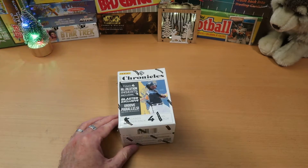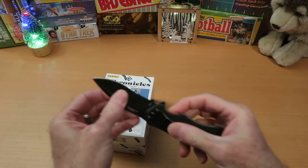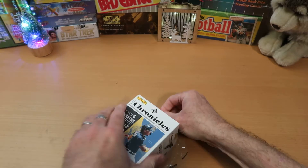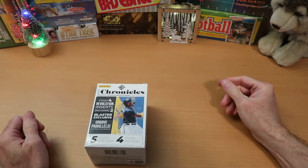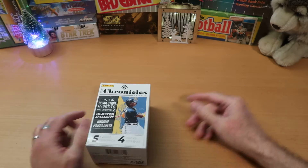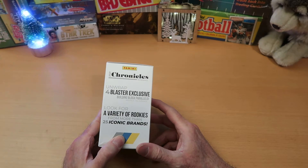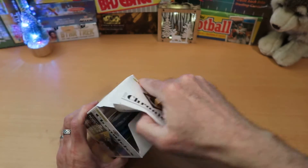So let's get into this Chronicles box. We'll get Mr. Kershaw here to help us open this one up and as always, please practice good knife safety — keep those out of the hands of small ones. This is a Chronicles box that has four Revolution inserts including two Blaster exclusive Groove Parallels. The Groove Parallels are pretty cool cards honestly — I really like those. And four Blaster exclusive Building Block Parallels and a variety of rookies, so let's get on into this.